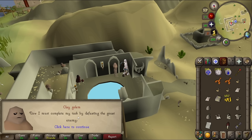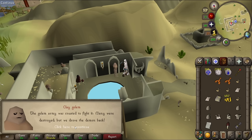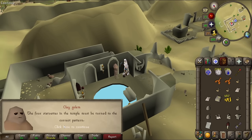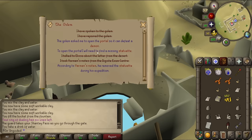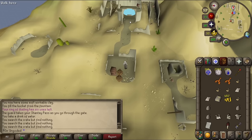The golem says his body and mind are fully healed and he must complete his task by defeating the great enemy - Thameron. The golem army drove the demon back but it's still wounded. He needs me to open the portal by arranging four statuettes in the temple to the correct pattern - but there's one missing. According to Varman's notes he removed the statuette during his expedition. I go downstairs to confirm - yes, one statuette slot is empty. I need to find it.